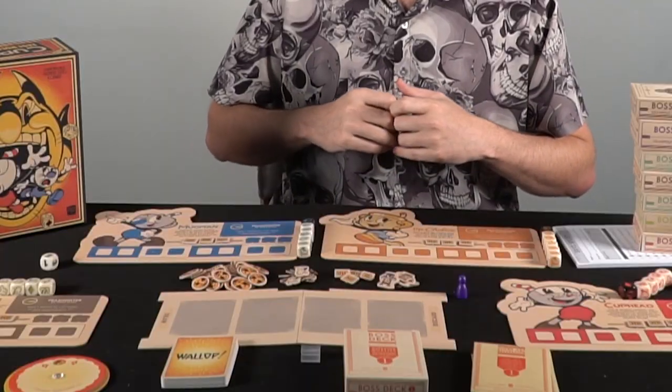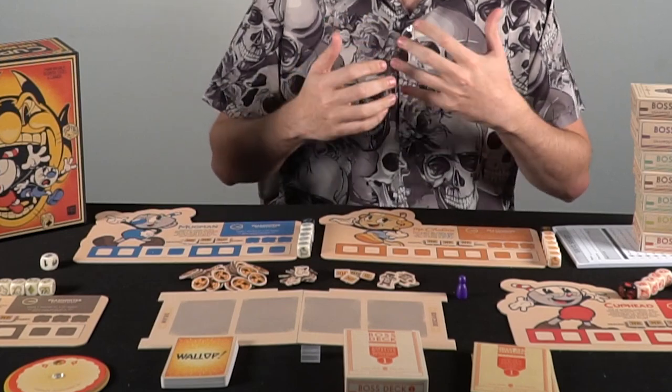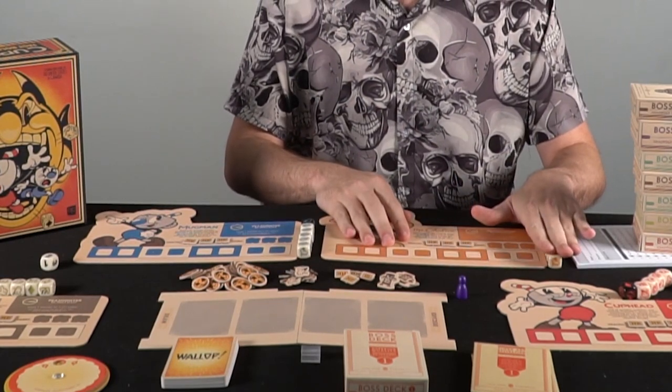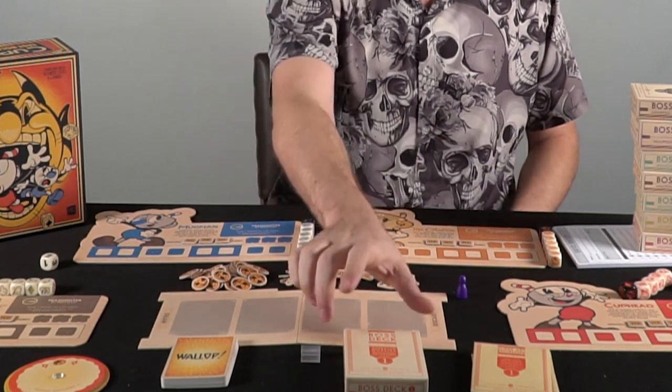In the game Cuphead, the fast rolling dice game, you are going to be playing the game in stages. There are multiple different types of bosses, and in each boss there are multiple phases. You're going to gather your wallop deck to gain new cards and new abilities, your own player board, and that player board will come with its own unique dice. Then you're going to choose the boss you're going to fight — that boss is going to be in a box containing multiple phases of cards. You'll be fighting phase one, second phase, third phase, and then hopefully defeat the boss by rolling dice as fast as you can.